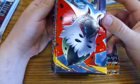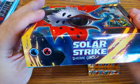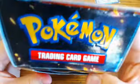Let's first take a look at our Theme Deck — all the sides of it: front, one side, other side. This one's called Solar Strike. The top, the bottom, and the back.